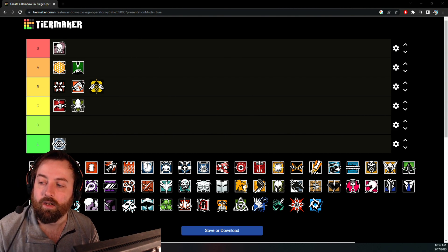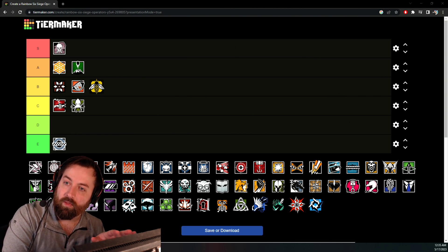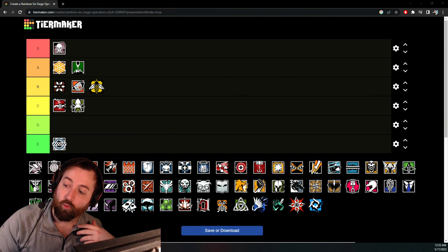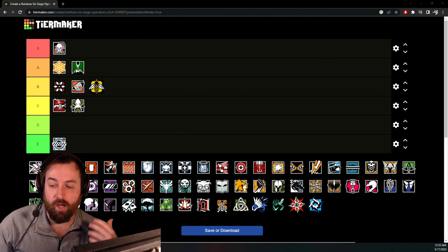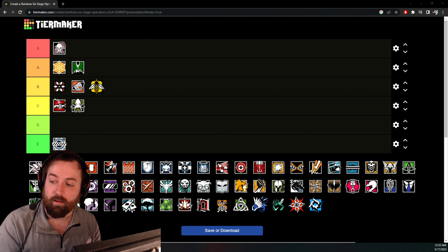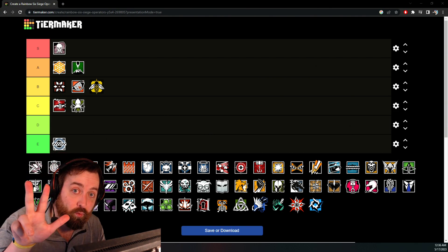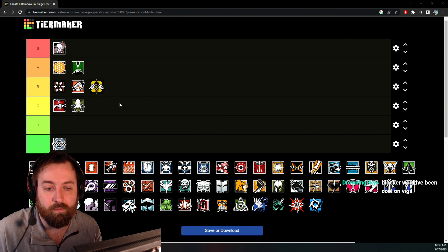Observation Blockers are going on the following operators: Ela, Rook, Warden, Caveira, Kaid, Maestro, Pulse, Alibi, and Jager. My problem is they placed them on operators that already have fairly decent utility — Nitro, Impacts, Barbed Wire — so the only two where Observation Blockers might genuinely be beneficial are Jager and Alibi. Everyone else I'd rather have their other utility. That said, you are going to get three gadget options versus two, so some holds might benefit from it.